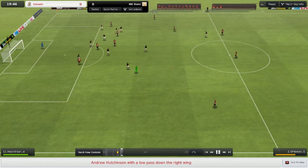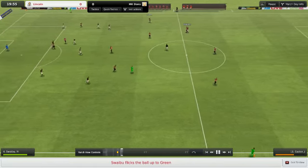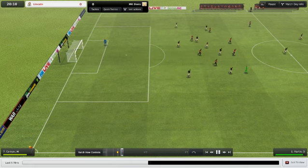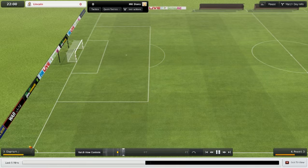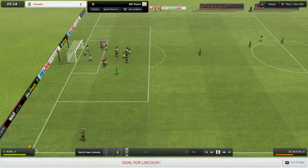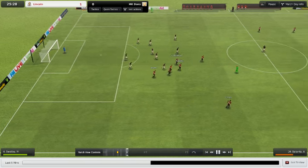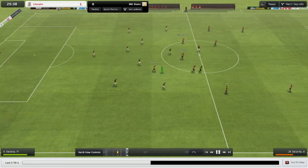Hutchinson onto Green, blasts it towards O'Hanlon — no, he still couldn't quite get head to it. Green into the middle for Kerr, going to have a blasting shot — goes quite the way over the bar. Dean Martin of MK Dons runs now with the goal kick. Corner for Lincoln, onto Hutchinson — puts Lincoln 1-0 up. Not the sort of start to this game that I particularly wanted. A draw would be satisfying, obviously a win would be better, and a loss is not what I want.